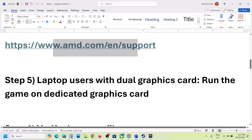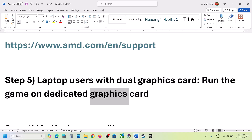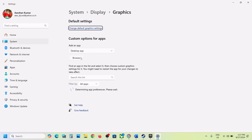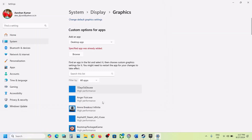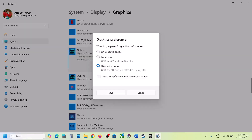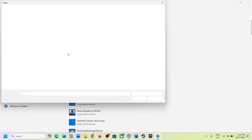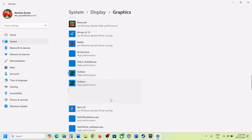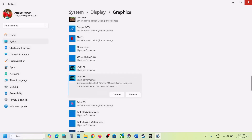This next step is for laptop users with a dual graphics card — make sure that you run the game on the dedicated graphics card. Type in 'graphic settings' in the Windows search box and click on Graphic Settings. Click Browse, go to the game installation folder, select the game exe file, and click Add. Once the game is added, click on the game, click Options, select High Performance, and click Save. Do the same thing with the second exe file — click Browse, select the second exe file, click Add, click on the game, select Options, select High Performance, and click Save. Now launch the game and check.